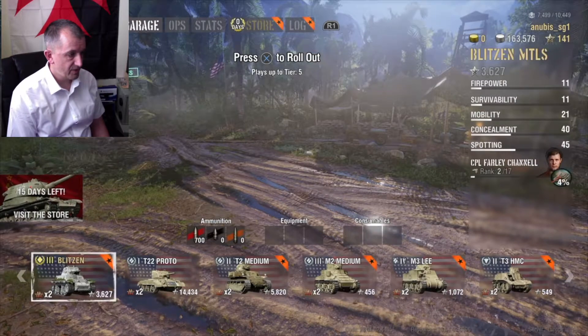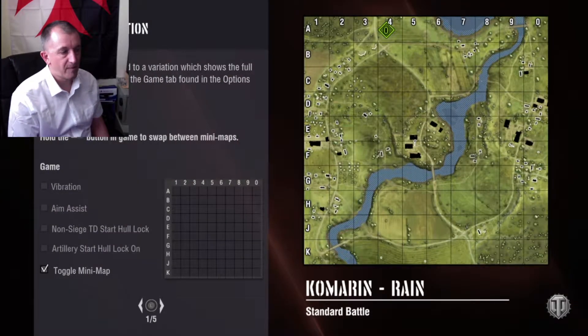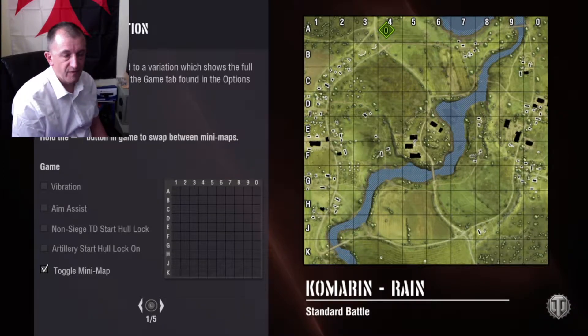I'm going to run with the free tank I got on Christmas, which is the Blitzen. A lot of people complain about this tank but it has got some decent firepower and it's reasonably fast. The reload times are not great but that doesn't matter — I'm not fussed. Usually it's hit and move, hit and move.